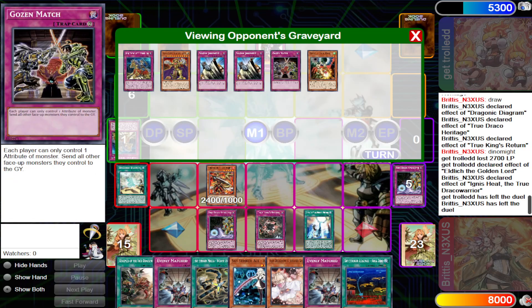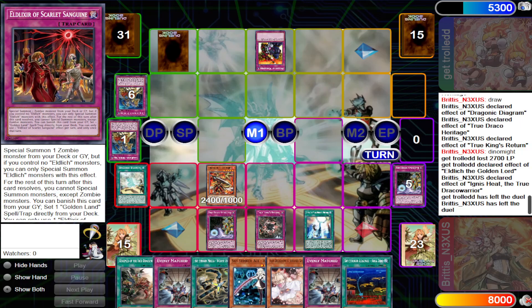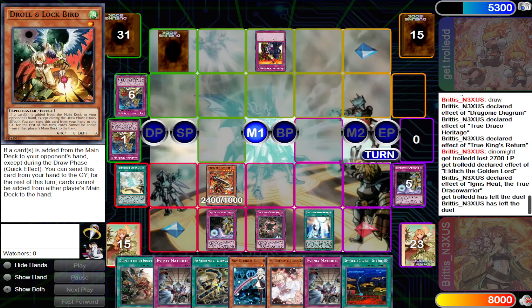He had Gozen, Rivalry, Scarlet Sanguine, and multiple Solemns — but I already had Ash Blossom ready. A deck like this one should not be a hard matchup for you.